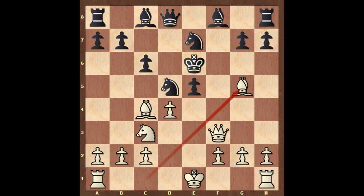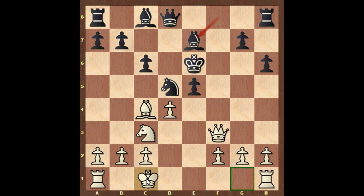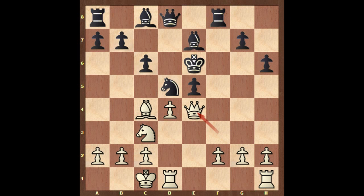Bishop to g5, h6, bishop takes on e7, bishop takes bishop, and Polerio castled on the queen's side. Rook to f8, attacking the queen. Queen to e4, rook takes on f2. D takes on e5, opening the d-file for the rook.